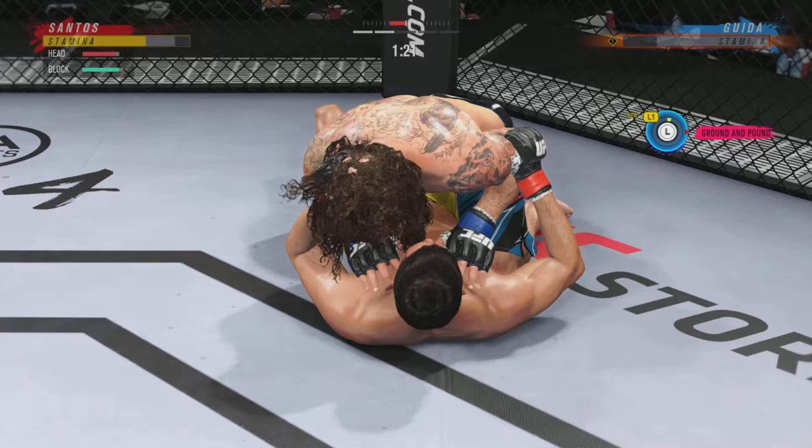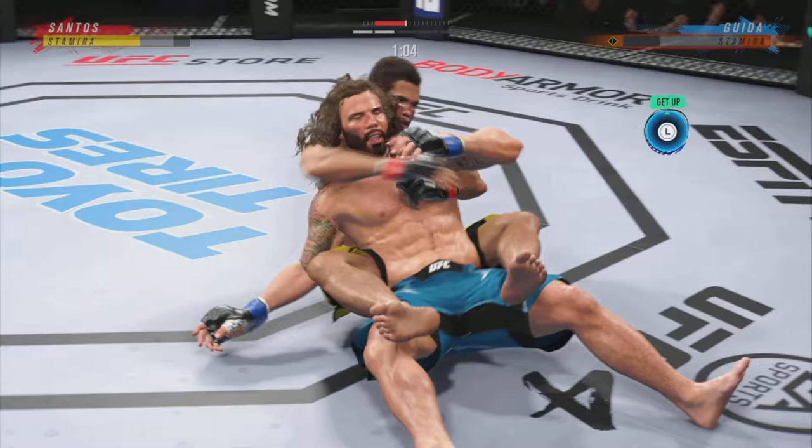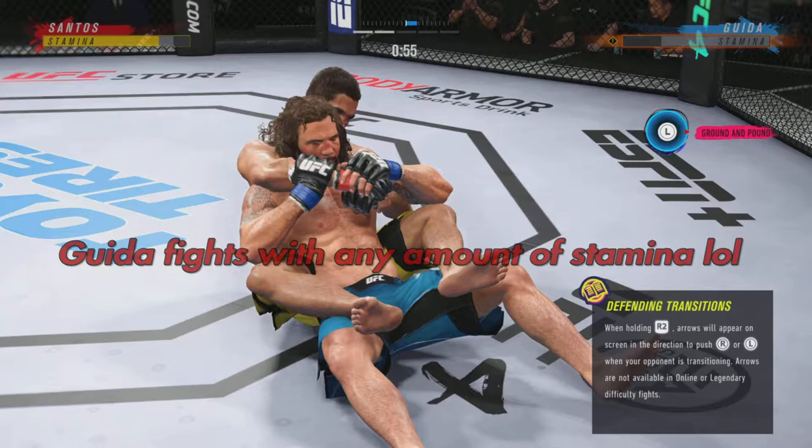We just look at a pass out of the half guard here, maybe looking for side control. Oh, wow — that happened quickly as the fighter reverses position there on the ground. Unbelievable position change, what a transition.